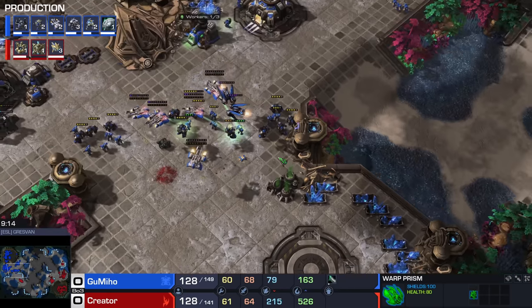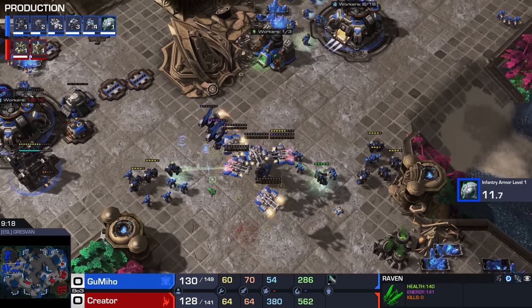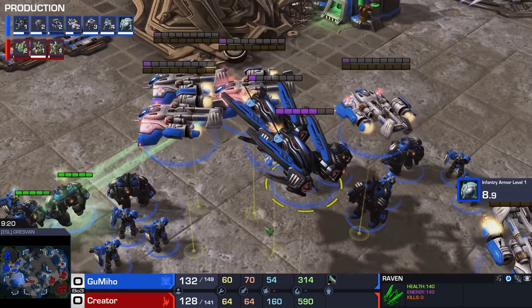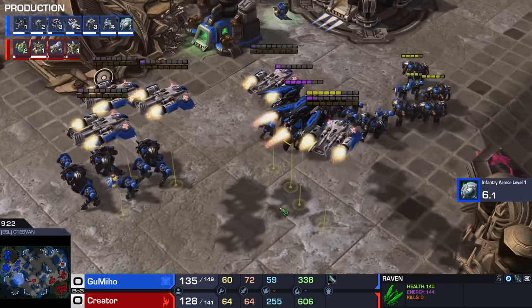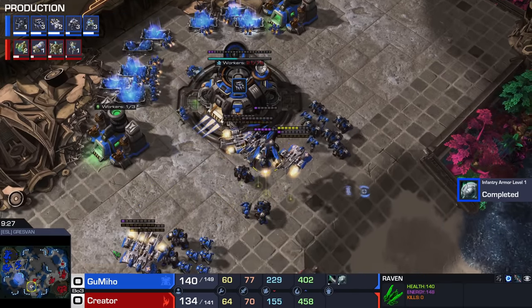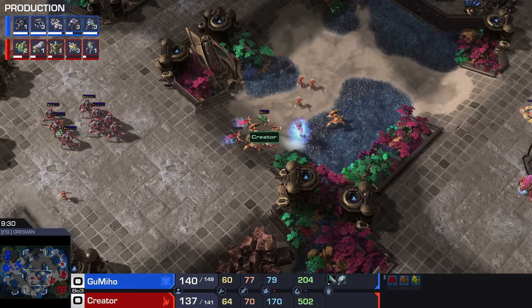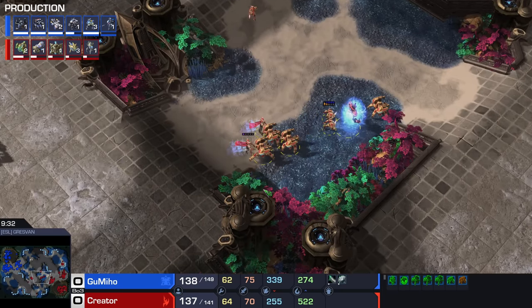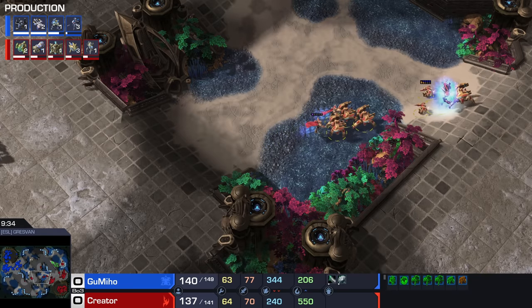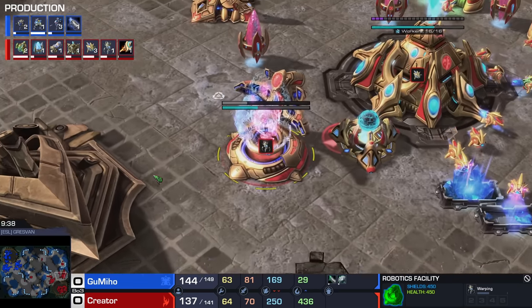Nice Interference Matrix once again on the Prism — curious use. Maybe Gumiho originally made the Ravens to deal with Colossi, as that's where we see Interference Matrices most often in this matchup. But if you have them, you may as well use them. Anti-armor missiles could also be great against a big lump of grouped-up Stalkers and Zealots. Colossi are indeed coming up eventually.